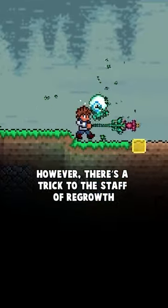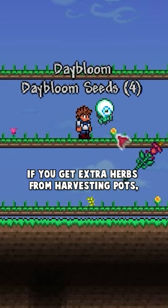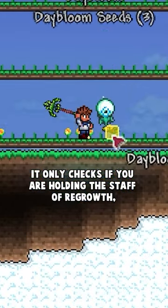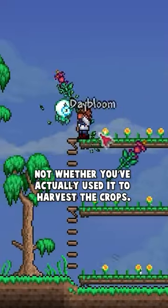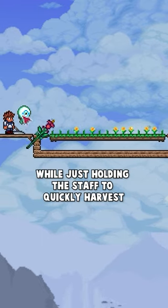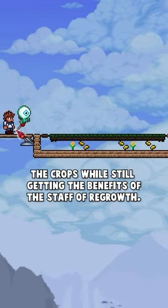However, there's a trick to the staff of regrowth that can make it even more efficient. When Terraria is calculating if you get the extra herbs from harvesting the pots, it only checks to see if you're holding the staff of regrowth, not whether you've actually used it to harvest the crops. This means you can set up neat little wiring rigs like this while just holding the staff to quickly harvest the crops while still getting the benefits of the staff of regrowth.